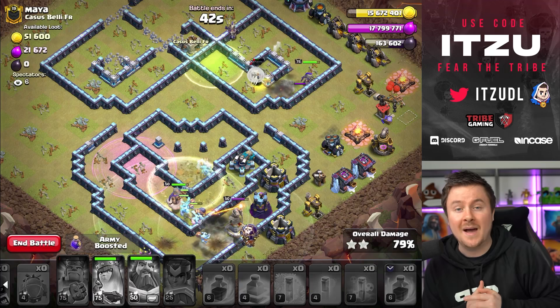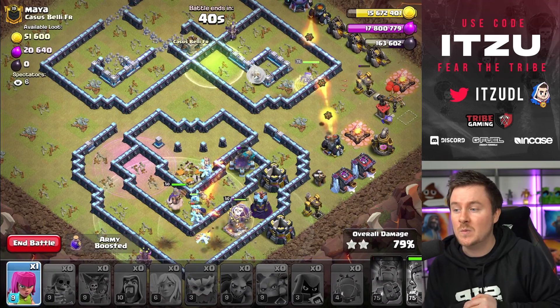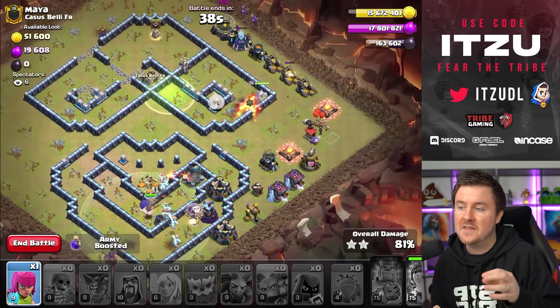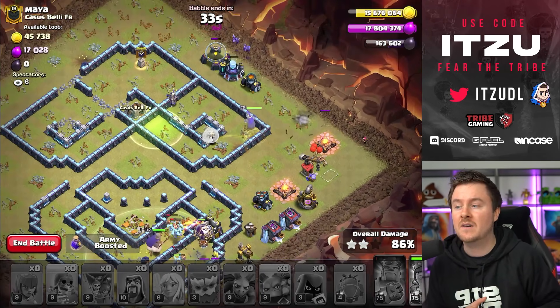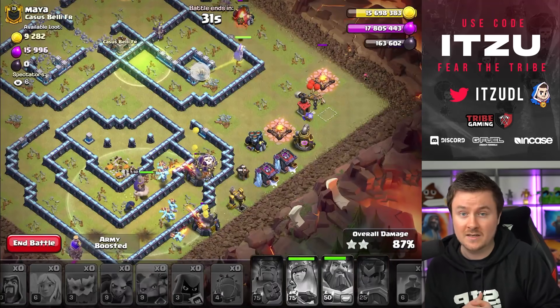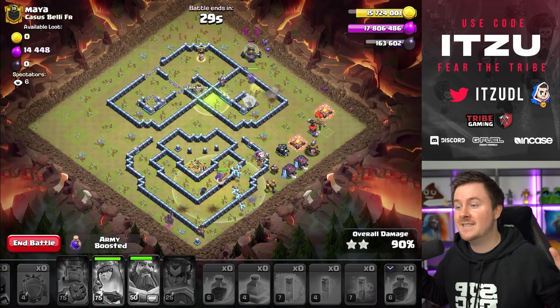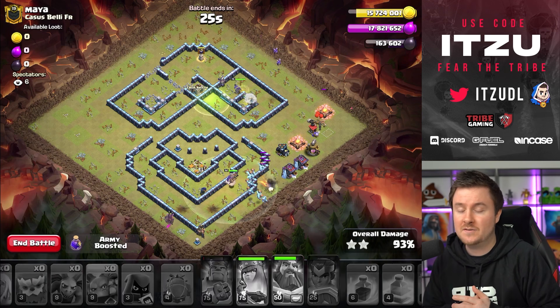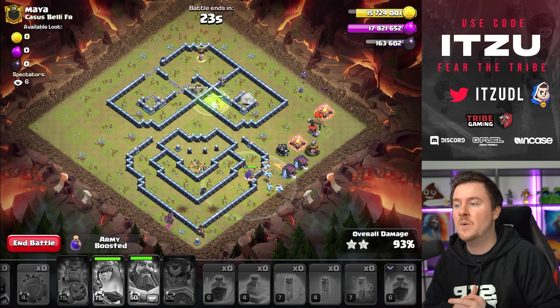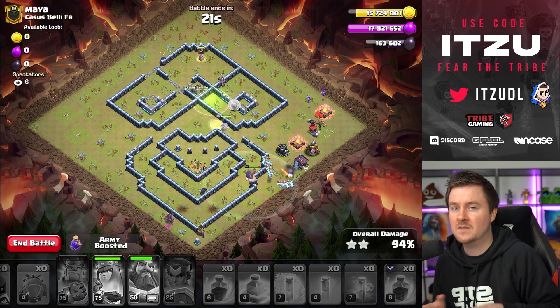Now we're making our super minions invisible so they cannot get targeted by the scattershot - which is the MVP move here because you can see they're all so low. There was so much splash damage around the bottom side. Our queen is surviving and this looks like a solid three star. This attack was crazy, I'm super happy it worked, and as I said this might be my new favorite strategy!